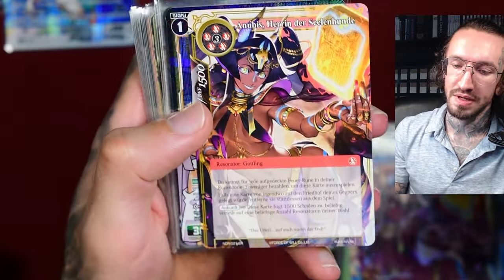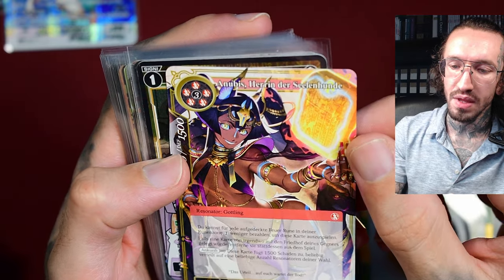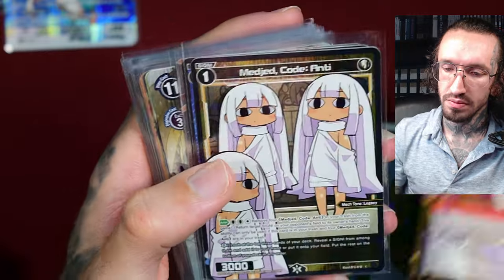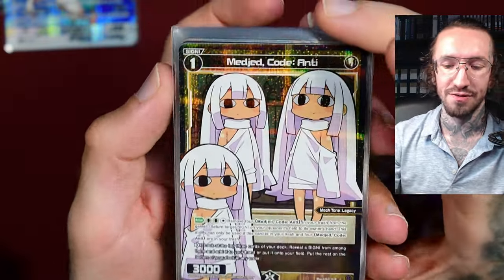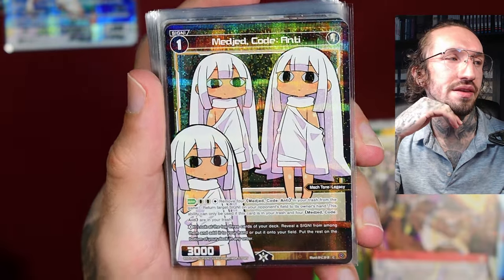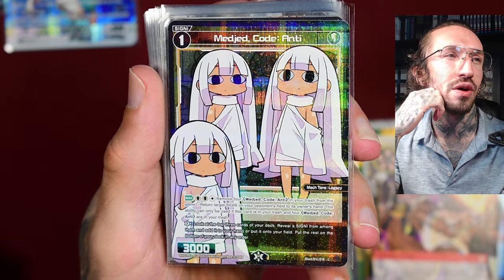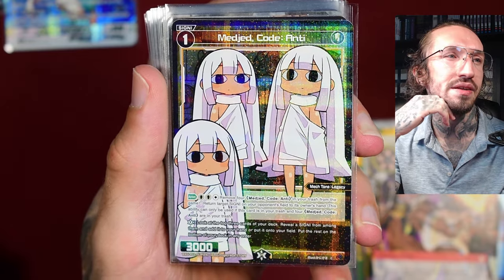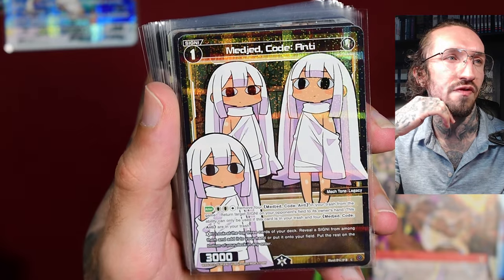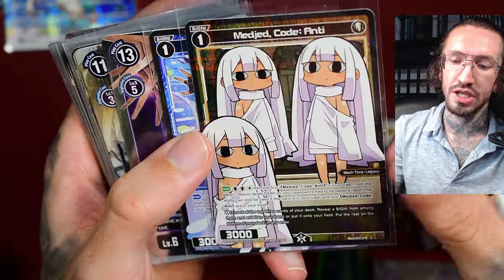I pulled her multiple times in foil and non-foil — a little bit better to see the detail in non-foil. Met-yet. I had this card in my collection for quite some time and at some point I was like, this gives me Ancient Egypt vibes, maybe I should look it up. Turns out Met-yet is a deity that appears in the Book of the Dead. It's very mysterious — not a lot is known about it, but yeah, it also belongs to Ancient Egypt.